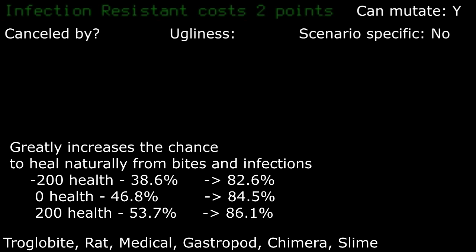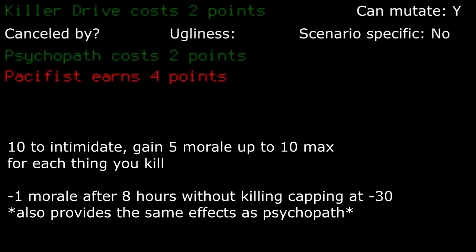Infection resistant: if you tend to have bad luck and don't find antibiotics, or when you use a hot object on a deep wound, this can help. You're a little less than twice as likely to recover from deep wounds, and around three times as likely to recover from infections with this trait. Killer drive: as this is a prerequisite to psychopath, you also get the same trait bonuses when tied to good cannibal mood, with a slight NPC interaction modifier, but with a downside of potentially bad mood. Psychopath may seem like the more positive trait depending on how often you're out and about.